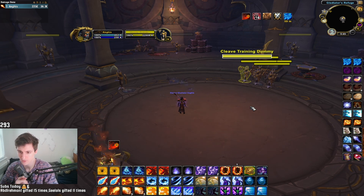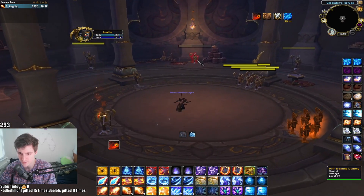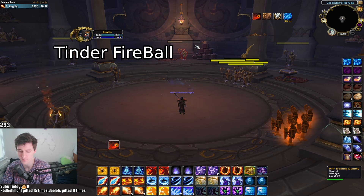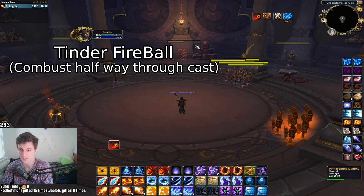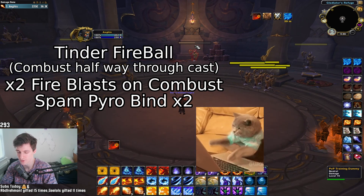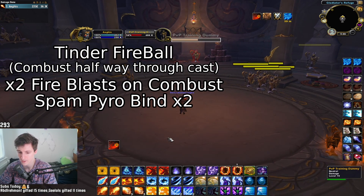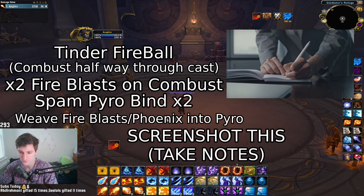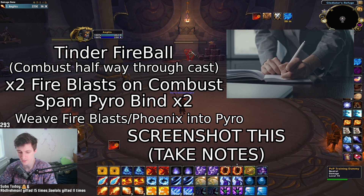Now this leads into the part you all clicked on: the burst damage rotation. You want to fit two Fireballs on your Combustion — this is the most important part of your damage rotation. You'll use a Tinder Fireball, then activate Combustion halfway through the cast, press two Fire Blasts, spam your Pyro keybind twice to generate two procs, then weave the rest of your Fire Blast and Phoenix Flames charges into Pyro.